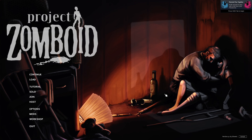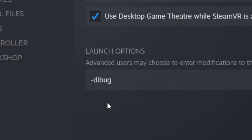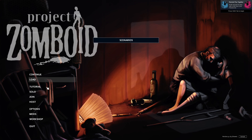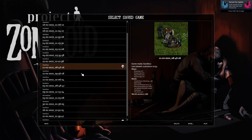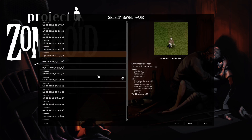If that tab isn't there then you probably messed up somewhere and maybe misspelled debug — totally not speaking from personal experience here. But once you do that and the scenarios tab is up there, all you need to do is load into a world. And no, you don't need to make a new world for this to work; you can load into an older world and it should still work just fine.